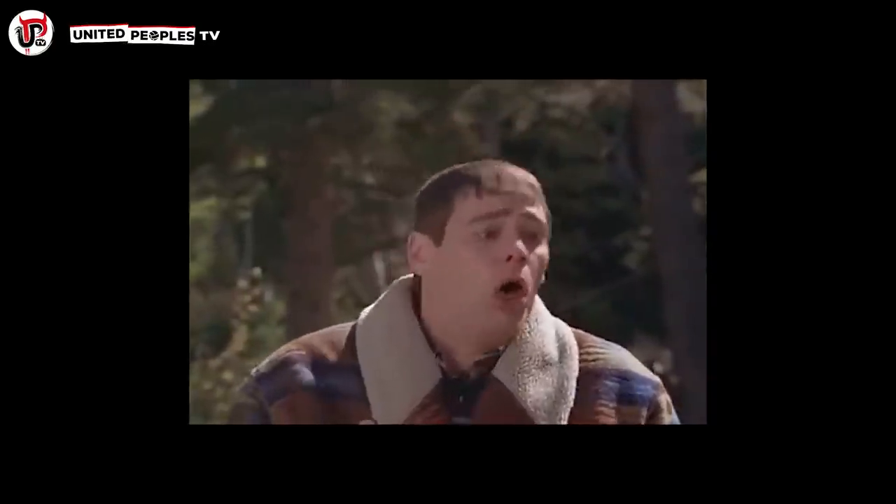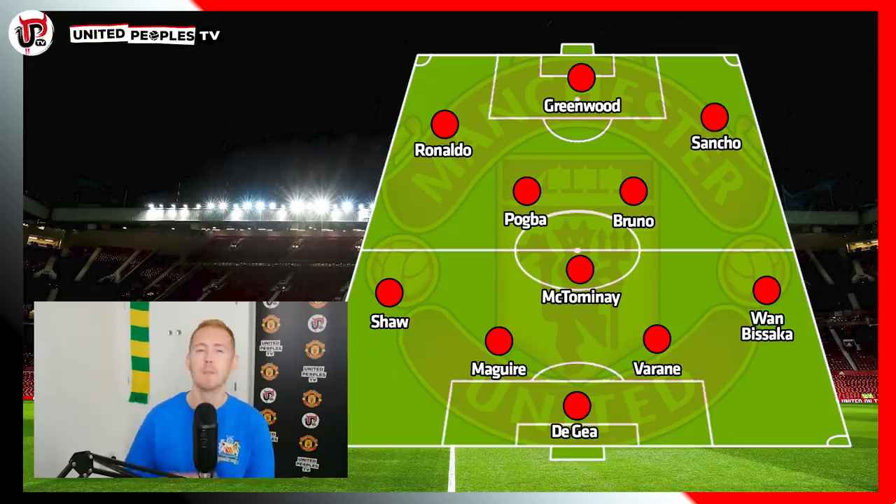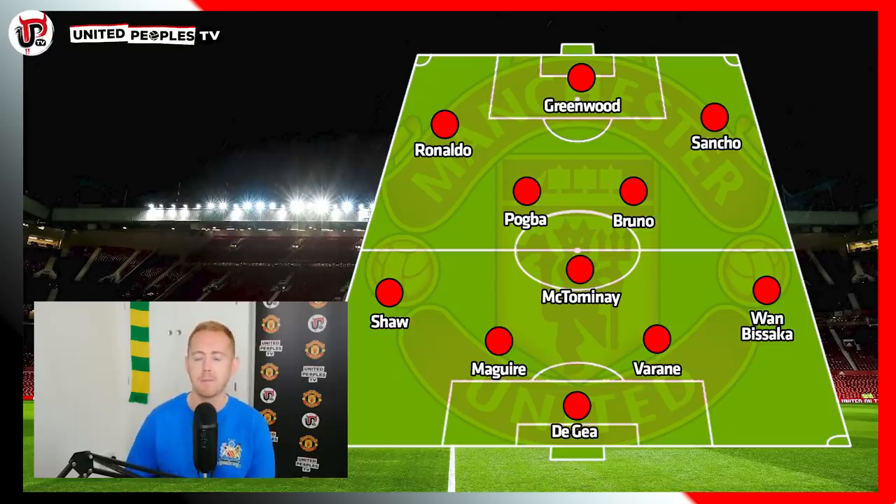So those are three formations. I could look at a 5-3-2, but there's no way I want this Manchester United team at any point this season to play with five at the back — I'm not even going to entertain it. Looking at all the formations, it's that first one — the 4-2-3-1 — that I think we're going to see the most this season. It's the formation Solskjaer prefers, and logic tells us that's really going to be the one he uses. But it also puts Ronaldo in his prime position and Bruno Fernandes in his prime position, and they are the two central figures for this Manchester United team this year.